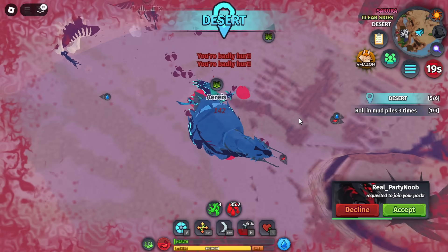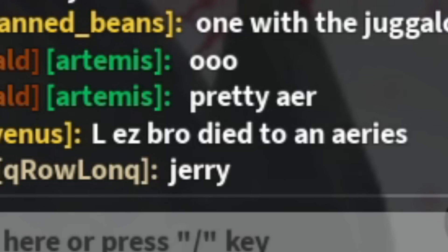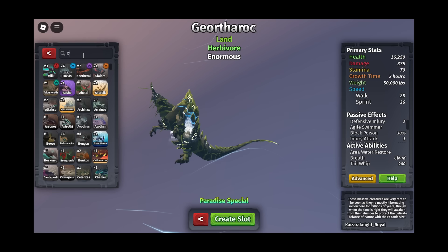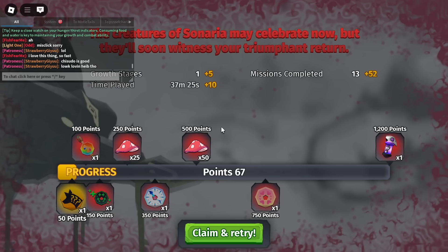Every one of you watching has probably gotten killed by some tier 4 or tier 5 before, then got laughed at and didn't know how to respond — just sitting there in the menu going, 'What do I do? I don't have any grown creatures, I don't know what creature to use.' Well, I get you, and I just found the formula to kill anyone in Creatures of Scenario.